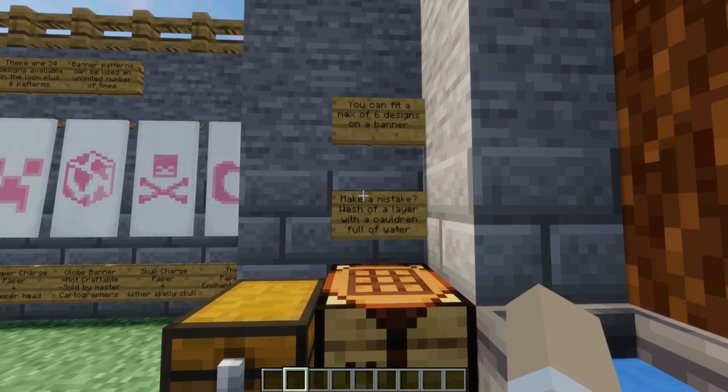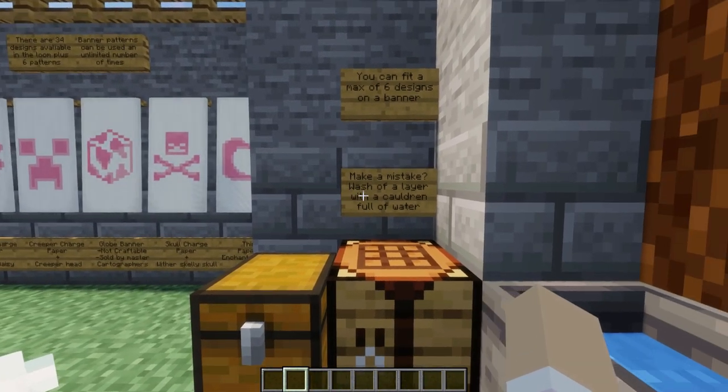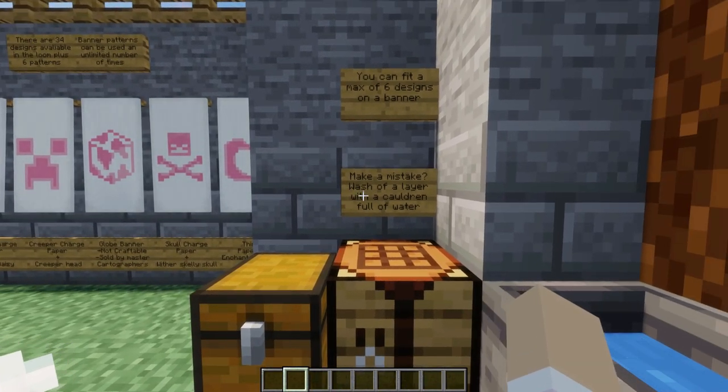You can fit a total of six designs on a banner, including the banner patterns and the ones in the loom, and if you make a mistake you can always wash it off in a cauldron.